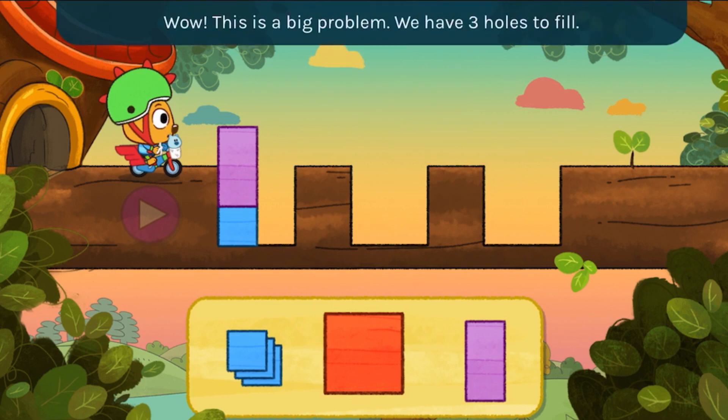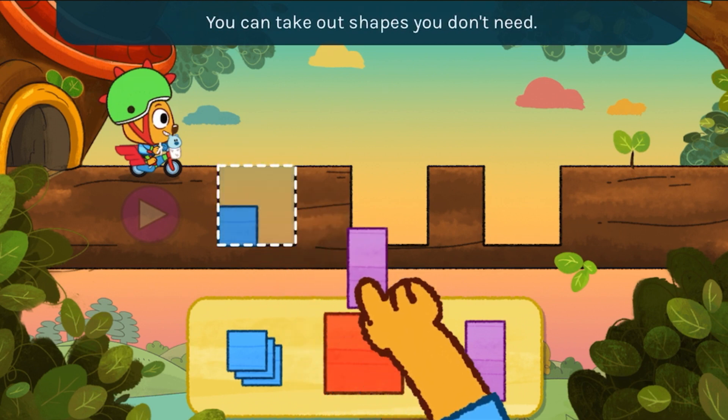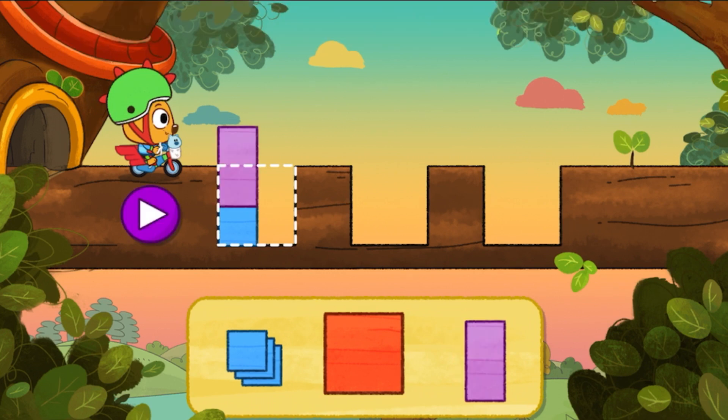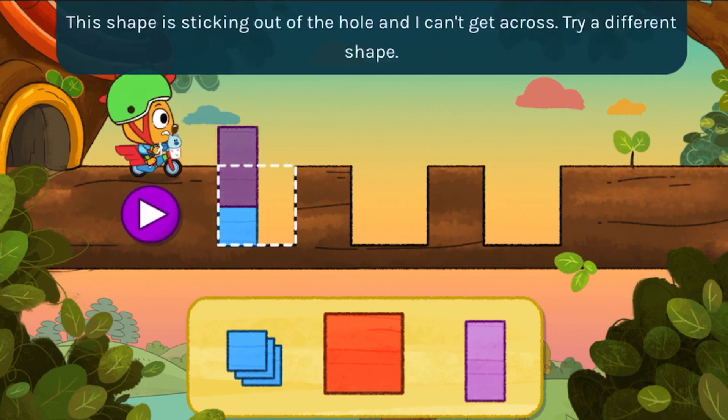Wow, this is a big problem! We have three holes to fill. Remember, let's take it one hole at a time. You can take out shapes you don't need.